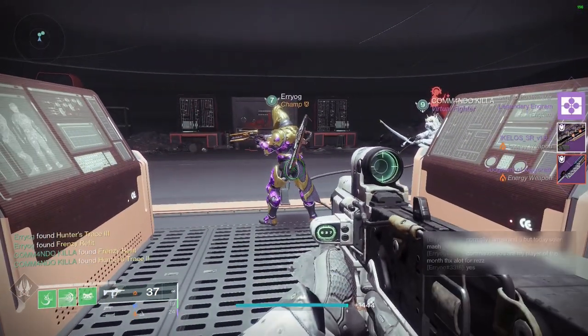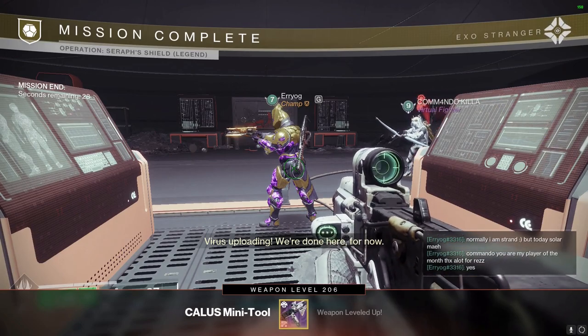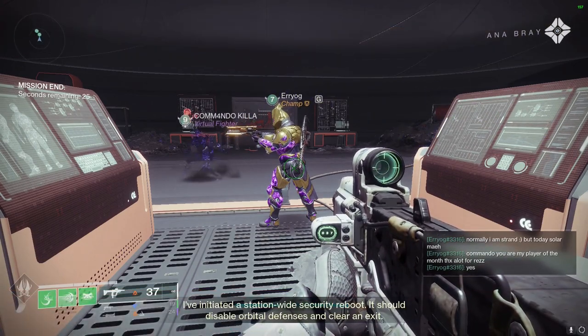Then what you need to do is run four Legend runs. These four Legend runs are going to give you the remaining Hunter Traces that you need, as well as the catalyst slots that will allow you to put the extra perks on this weapon.